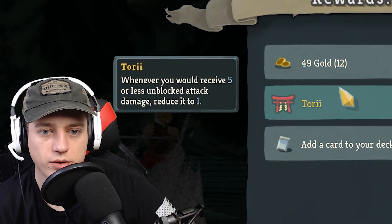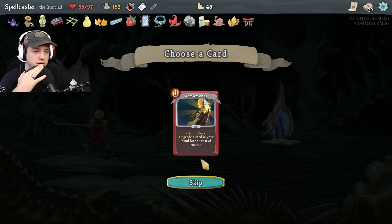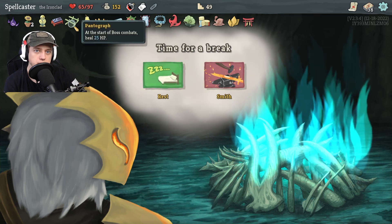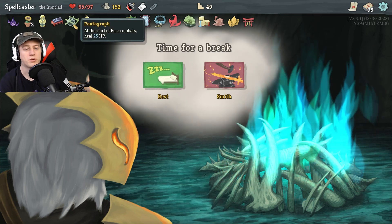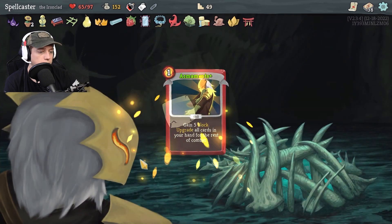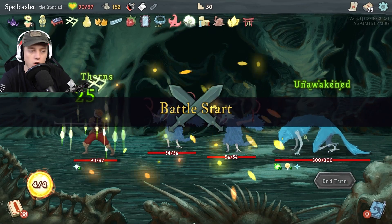Gain five block, upgrade a card in your hand for the rest of combat — sure, why not. I get 25 HP at the start of my next turn, which should put me just about close to max. Gain five block, upgrade all cards — oh, we're going with that one! Upgrade all cards — so the sooner I can play armaments, the better. That's going to be freaking awesome. You've got a little knife sticking out of your chest already. We're going to apply three vulnerable to the awakened one.